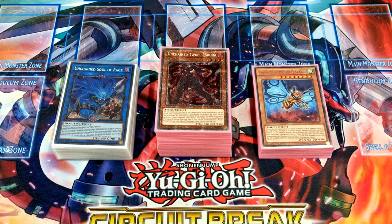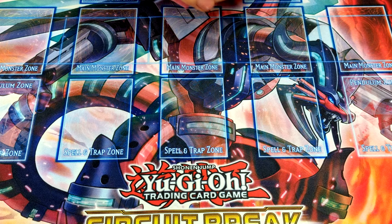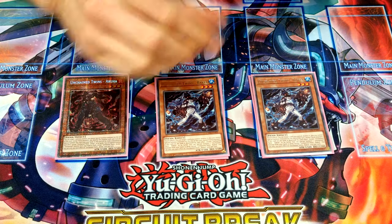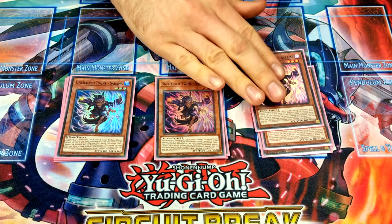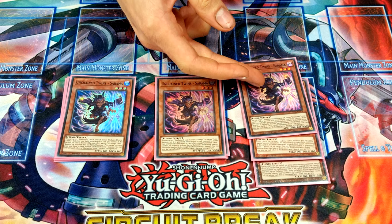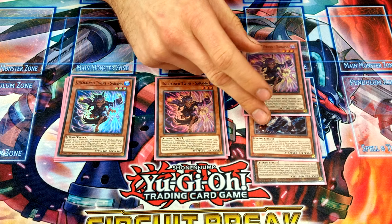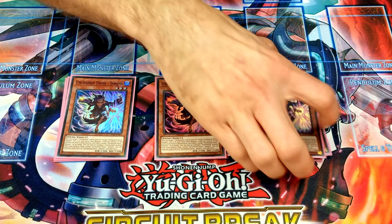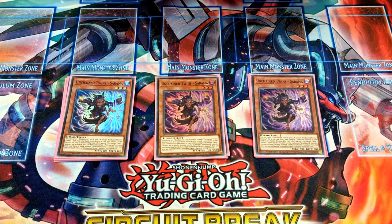Starting with the main deck, we've got the standard Unchained package: three Aruha, three Rakea, and three Sarama. This one destroys or sets a card from your grave to your field and then destroys a card. The blue one is a quick effect to destroy a card you control, and the red one destroys a card to special summon itself from hand. They're all really useful — you don't really want to open them turn one, but there's a way to get around it.